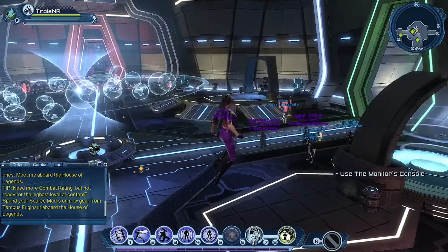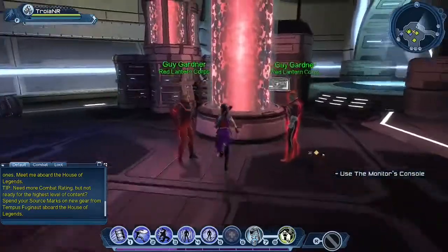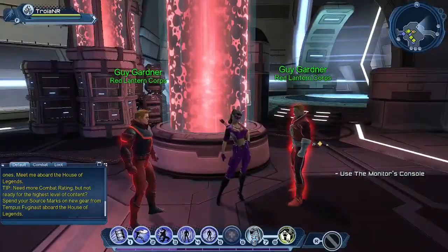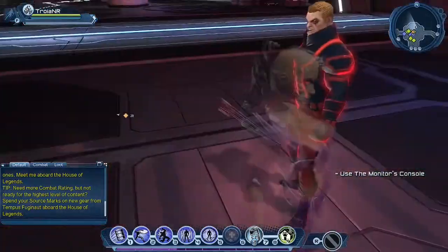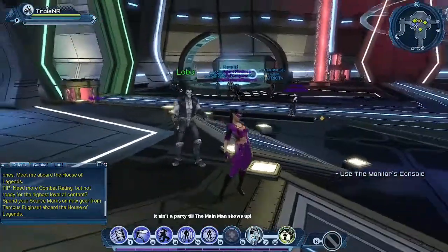There are a bunch of new in-game characters around the House of Legends. As we're flying around I'll stop by and look at them. As you can see, we have two Guy Gardners here having a stare down. And we got Lobo right here — 'It ain't a party till the main man shows up.'